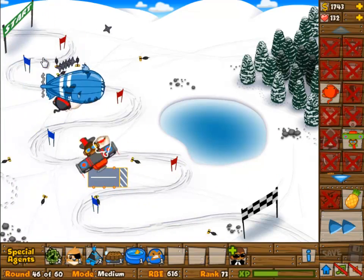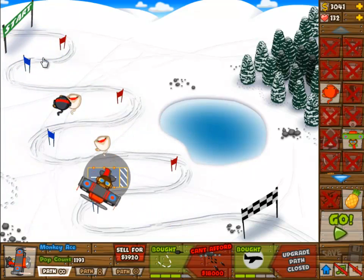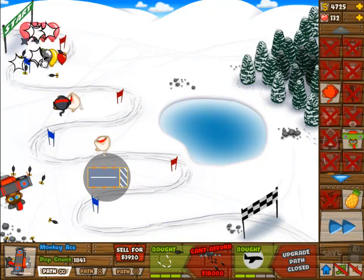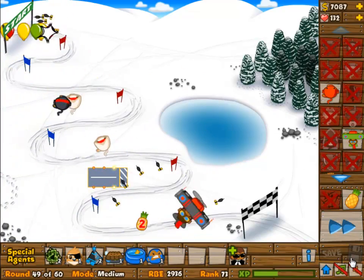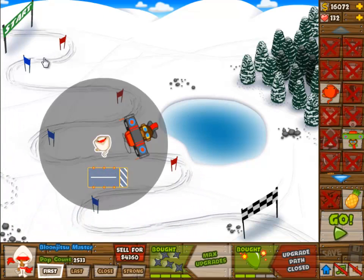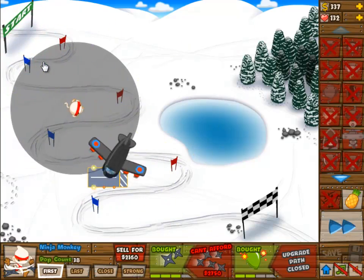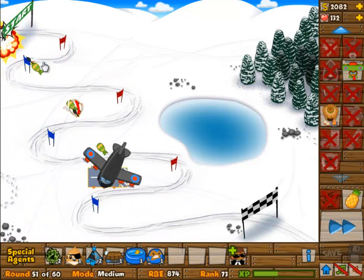We're upgrading the airplane now to 4-2. Once it's at 4-2, you can actually sell all of the ninja monkeys because the airplane is going to handle everything just by himself. It can easily take out most of the waves, even wave 60. Here you can see it selling all of the ninja monkeys and getting the full upgrade on that airplane. It can handle itself no problem.